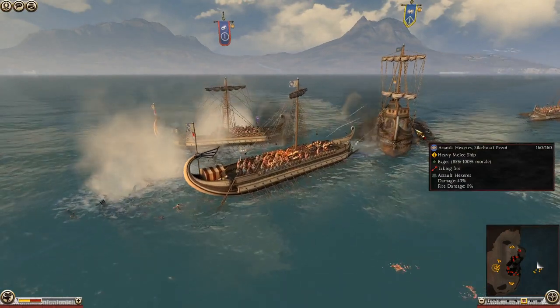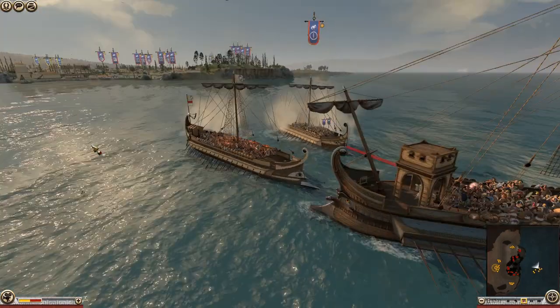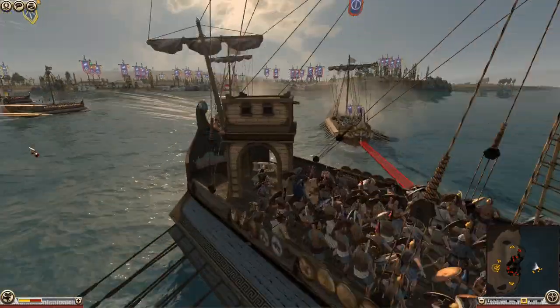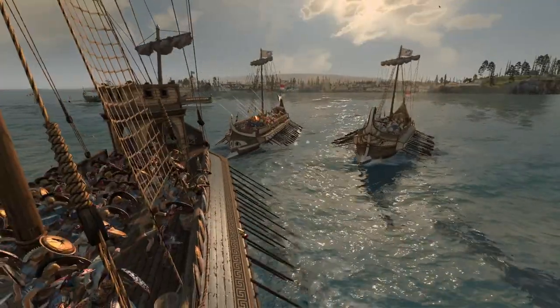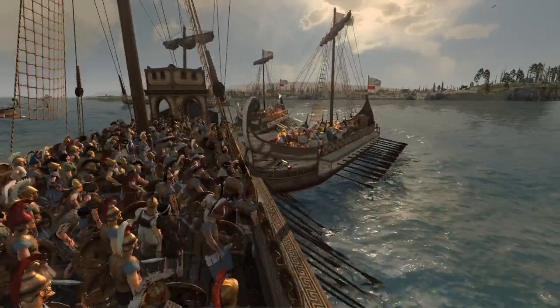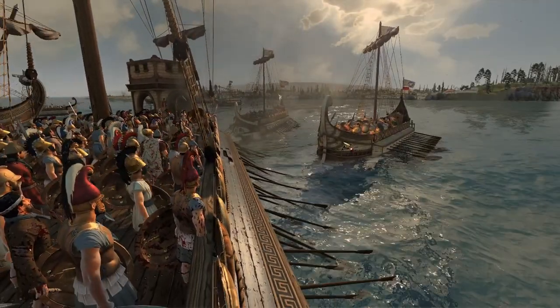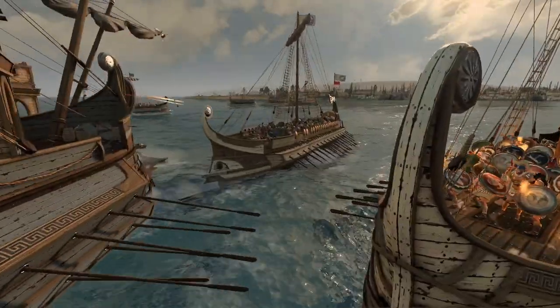They're now trying to destroy this huge Assault Hexareis, which has 160 men on it — you definitely want to try and knock this one out. This looks awesome. I really wish people did more naval assaults and battles, because these are great. Look at that — just knocking into the side constantly. Both these tiny little boats trying to do it, and here comes another huge one.